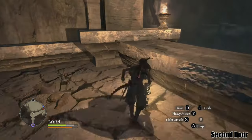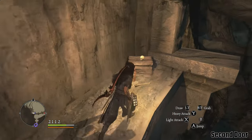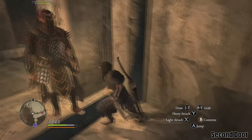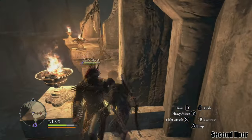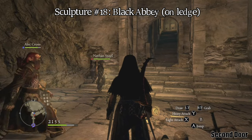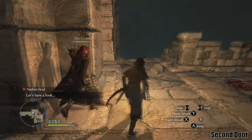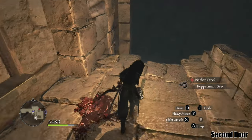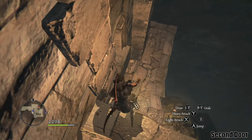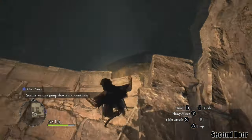After heading back to the Fortress of Remembrance, at the end of the first lower grid you will find the Black Abbey. The sculpture is on the upper ledge — just walk forward to the ledge and then look left. After exiting the Abbey, you can continue down by jumping down the side of the building. At the bottom, you will find the sculpture on the top of some lots nearby.